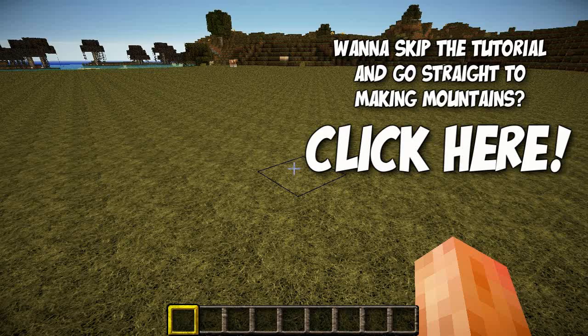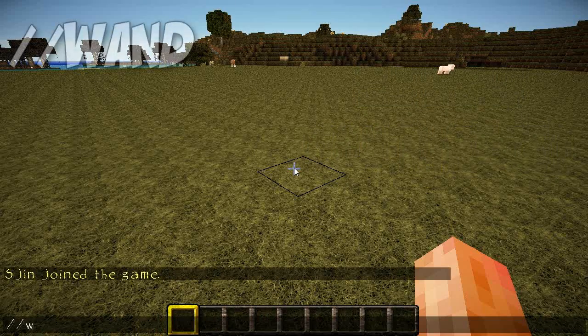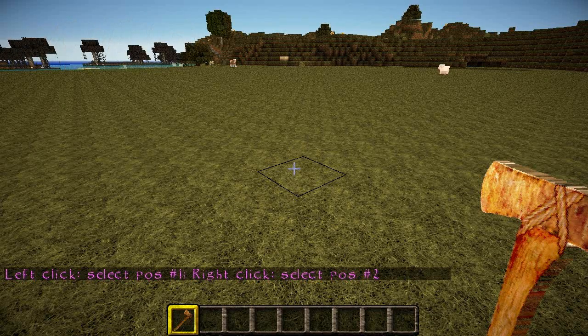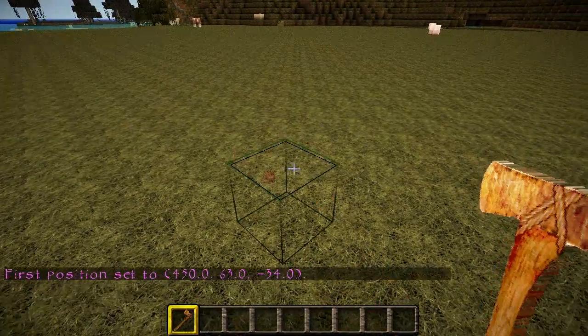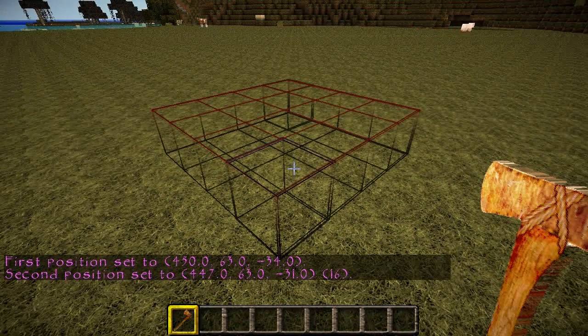The first tool I'm going to show you how to use is the edit wand. To get this you just have to type into chat //wand and you will get a wooden axe in your nearest free slot. It says left click to select position one and right click to select position two. This lets you create two points in the game world and WorldEdit will then draw a box using those two corners to plot a region. If I left click like that and right click like that, you see it's created a box between those two points.